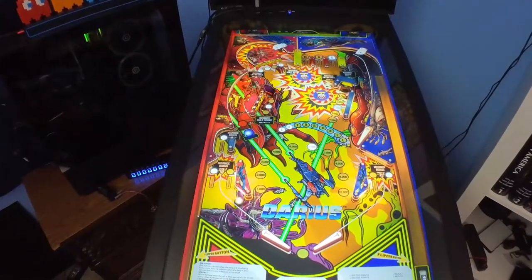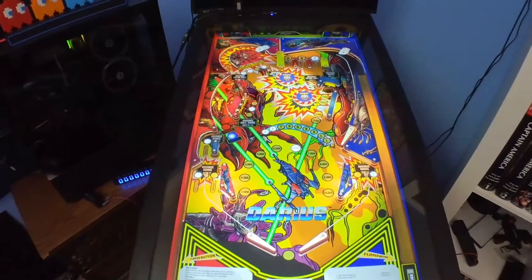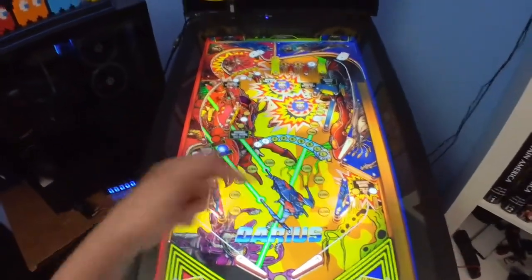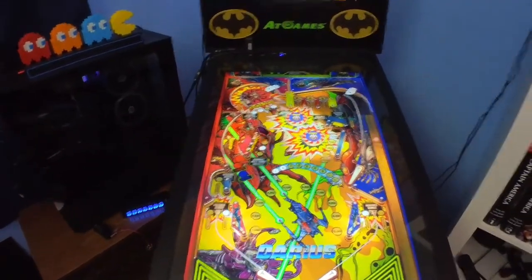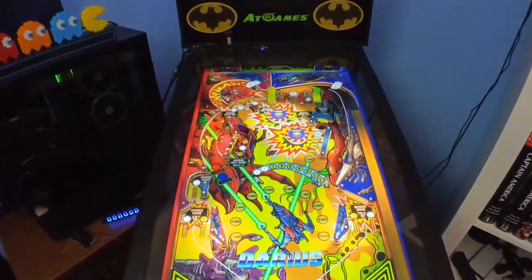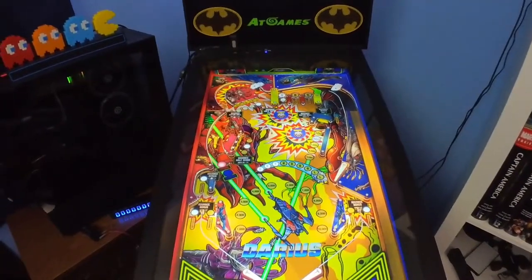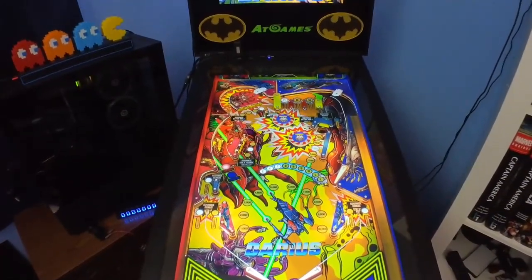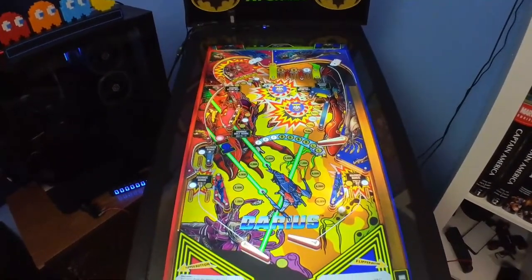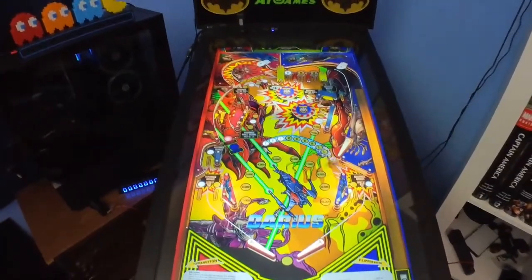I got that blue thing lit there, so that's what I'm gonna try to hit. I was trying to get the dead drop bounce over there — that was on me. Had that blue thing lit — the blue light special, I guess we'll call it. Not sure what that is but let's see if we can get that lit. Got the red special lit over here but I want that blue light special. Let's continue to hit down those lighted targets.